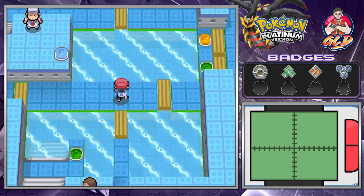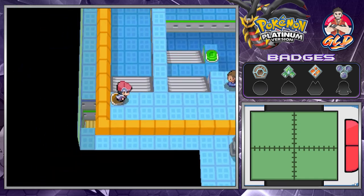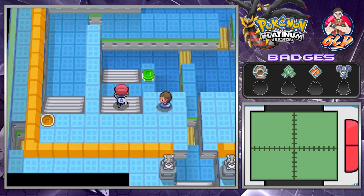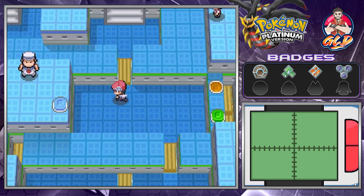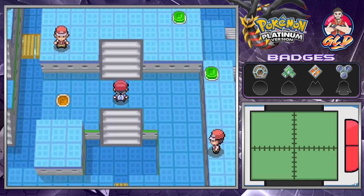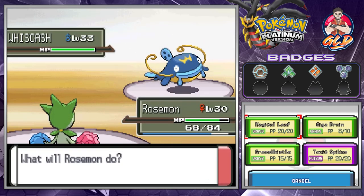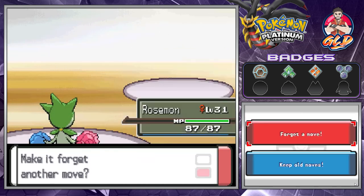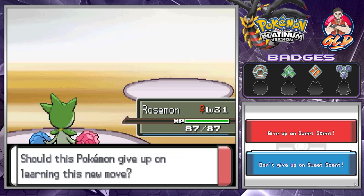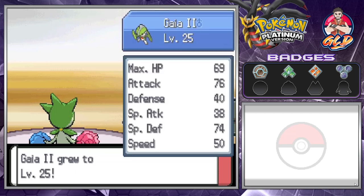It looks like we didn't go to the right area, so we have to go fill this up. Let's battle this guy — we need to increase our levels just a little bit. Whiscash is a Pokemon that's kind of a monkey wrench. You think you're going to hit it with an Electric-type attack, but no — you need Grass-type Pokemon. This is where our good old buddy Roserade comes in.